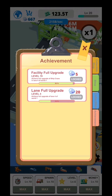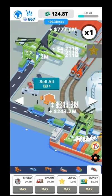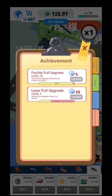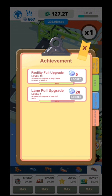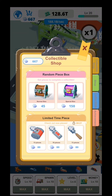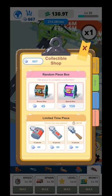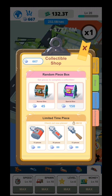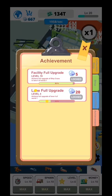Over here you can see the present icon at the bottom right of the screen. So achievements — fully full upgrade level 19, rain full upgrade — these are the main missions I need to complete right now. You can go to the collectible shop, where you can buy a random pieces box or a special box to get pieces and complete a collectible. You can watch an ad for the normal box once in a while. Definitely watch the ads — your progress will go much faster, like in all idle games.